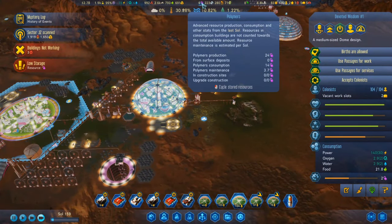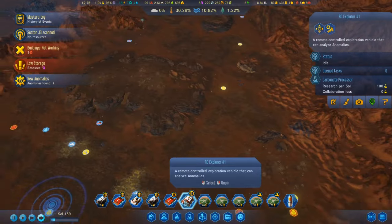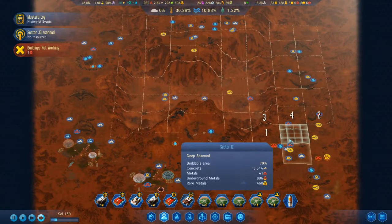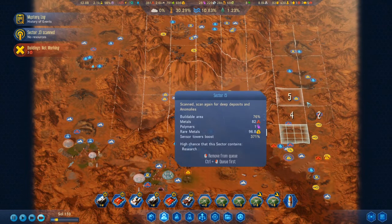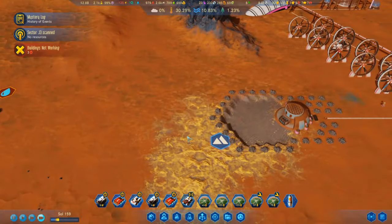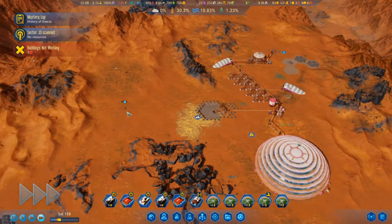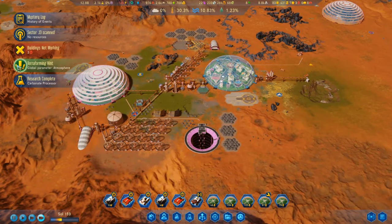We should be producing more polymers than we're using now. I should bring the Explorer out here. That's odd — I don't think this should be here anymore since the dredger industry is over. Let's queue up some more scanning. I don't need to set it up until I have deep water extraction. We almost have the carbonate processor — that would be good.